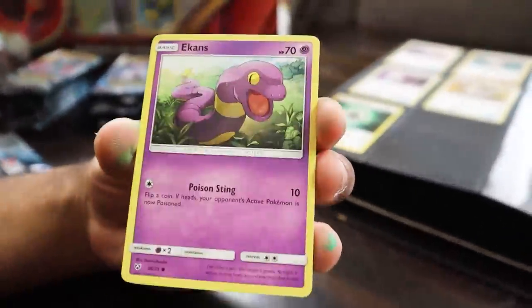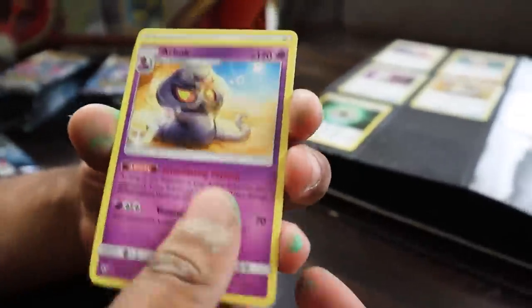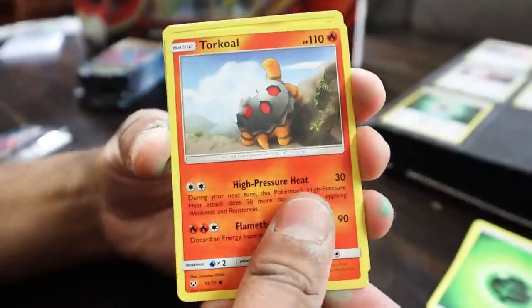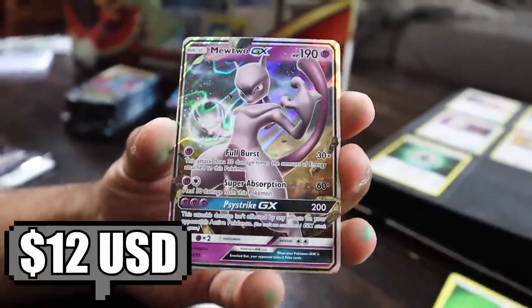First Mew pack: Voltorb, Breloom, Ekans, Stunfisk, Pikachu, Pokemon Breeder, Hoopa. Second pack: Torkoal, Minen, Jinx, Ivysaur, Shroomish, Venusaur, Caldeo again. Third pack: Minen, Jinx, Scraggy, Shroomish — and a pull! A pull! We got a GX. It's not shiny, but it's something. We got one GX — put that aside.